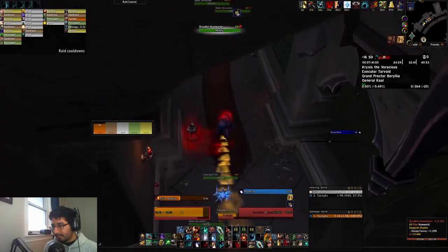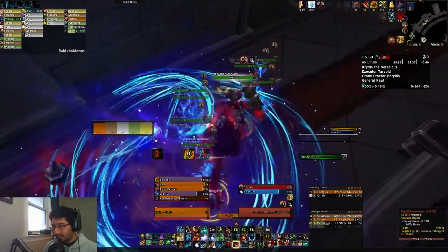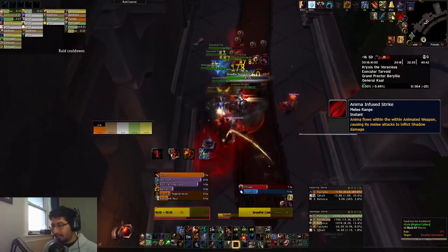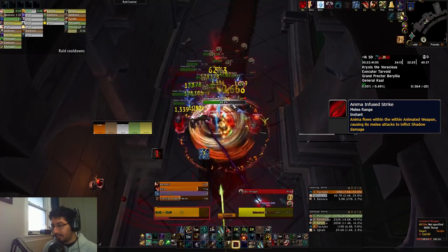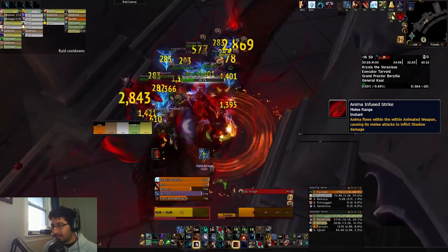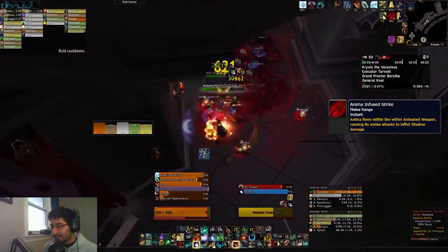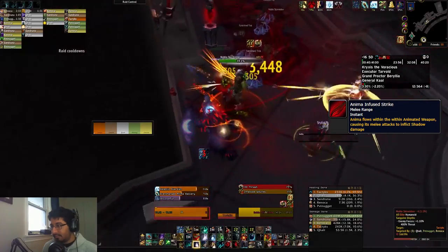We have our last dungeon next, and that is Sanguine Depths. We start early on with the Animated Weapons, which are spawned by the Noble Skirmishers. These deal Anima and Infuse Strike, which makes all of their attacks shadow damage — not physical — making it a little bit harder to mitigate. With a couple Skirmishers in a group, maybe two or three if you pull those groups together, you end up with quite a few animated weapons, and it's just a lot of damage going out on your tank, so just be aware of that.